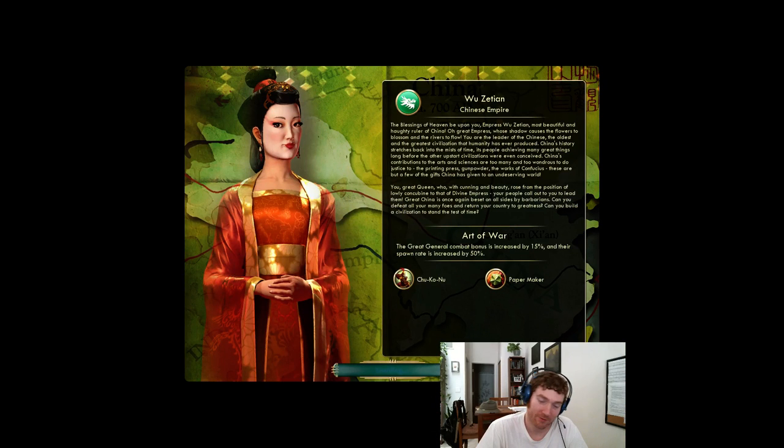China. They're fairly good — Tier 2 civ. A lot of nice bonuses, a lot of pretty powerful war bonuses. Papermaker's great though. It's an early gold off of libraries, which is wonderful. It makes them very versatile for both Liberty and Tradition.